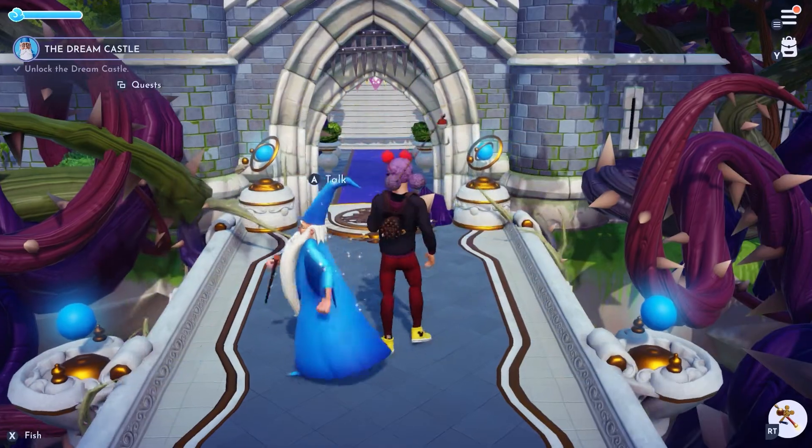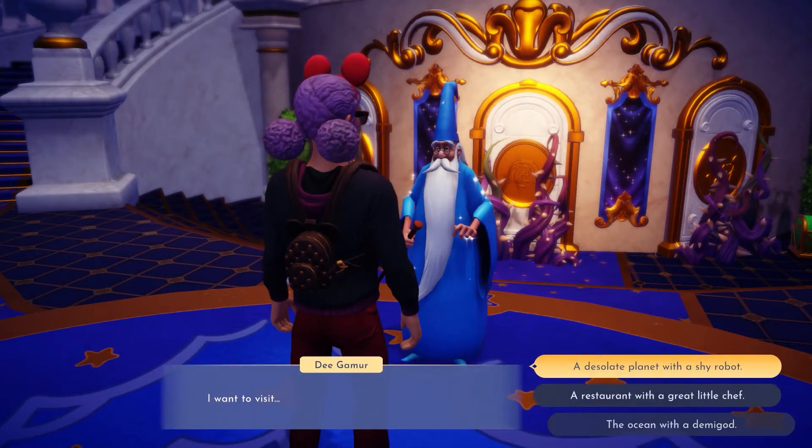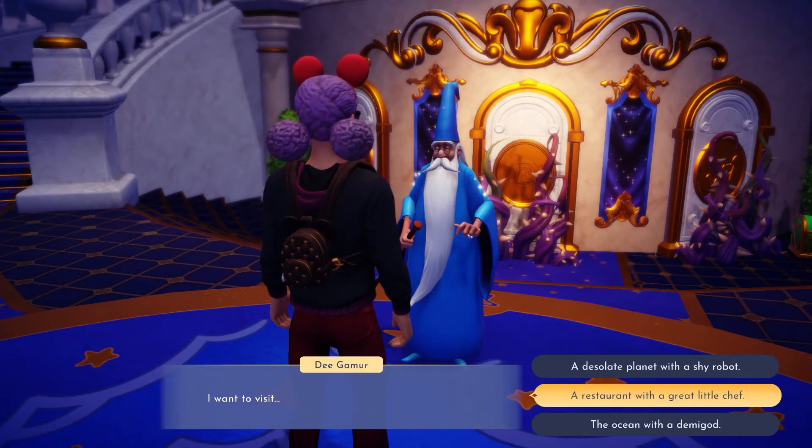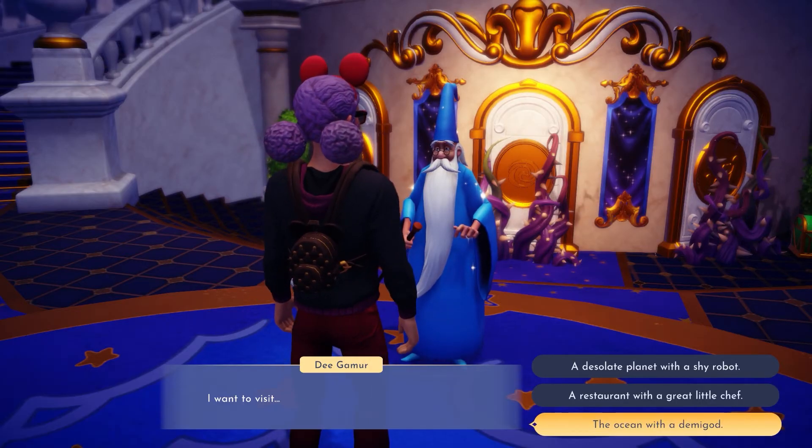After you get rid of all the thorns in front of the dream castle, you'll have the option to open up one of three doors that lead to other realms. If you want to find Moana, choose the ocean with a demigod option.